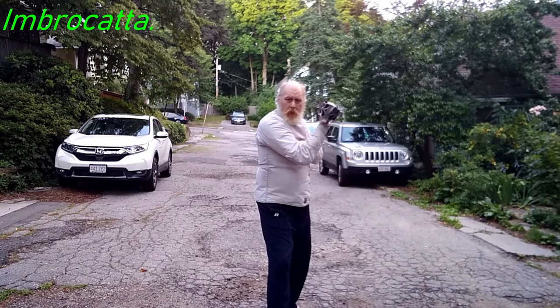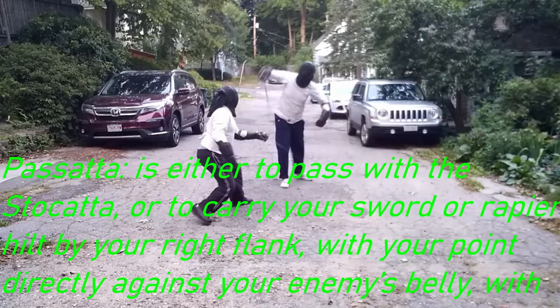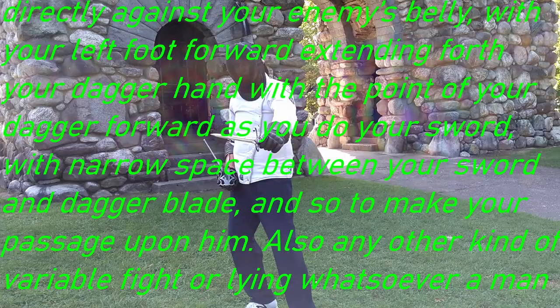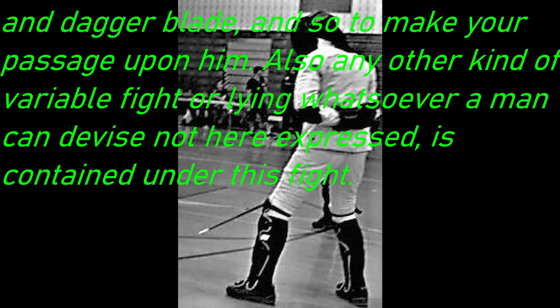Passata is either to pass with the Staccata, or to carry your sword or rapier hilt by your right flank, with your point directly against your enemy's belly, with your left foot forward, extending forth your dagger hand with the point of your dagger forward as you do your sword, with narrow space between your sword and dagger blade, and so make your passage upon him. Also any other kind of variable fight or lying whatsoever a man can devise, not here expressed, is contained under this fight.